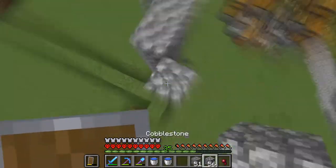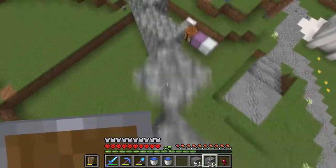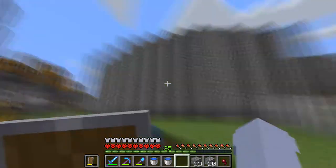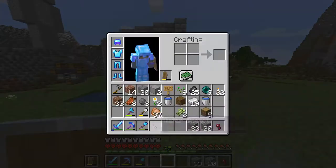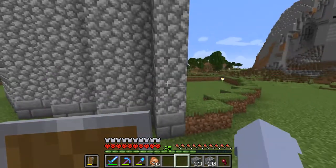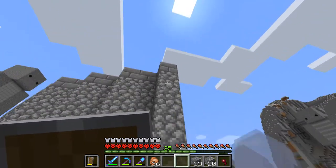Pretty much the general design is just one layer of stone, then cobblestone, and stone again, as you can see here. That's a pretty simple design. The secret is one, two, three, four, five, six.